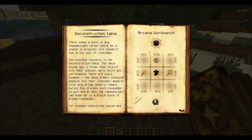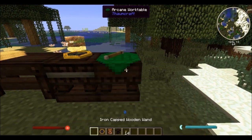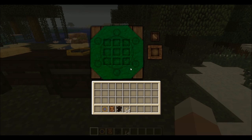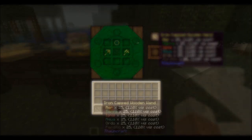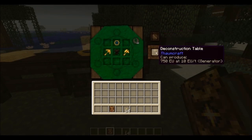If you pay close attention, you saw that we need to make this item within an arcane work table. To create said table, simply use your wand on a single table and it will be transformed. Recipes within the arcane work table require certain amounts of aspects for it to work, which you can provide using your charged up wand. Note that better wands will give you a discount on aspects costs.